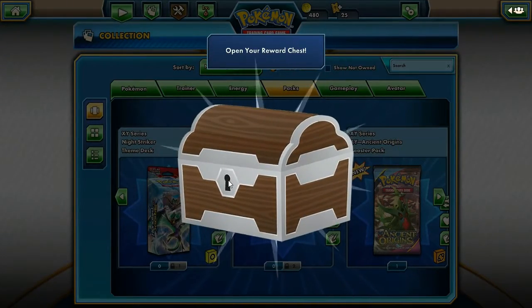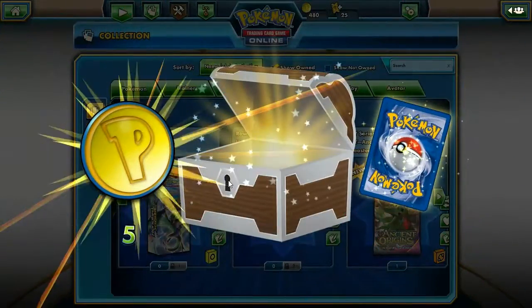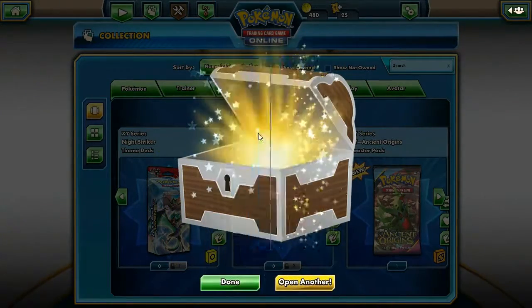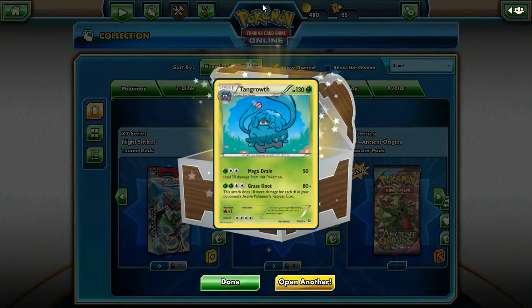Alright, next reward chest. Another face down, that's good — five trainer points. Tangrowth! That's pretty cool. I don't know if I've told you guys before, but mine used to run a Tangrowth deck and it was really good. I think it was a level X deck, back when level X was a thing.